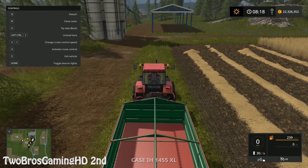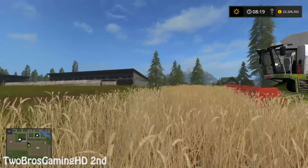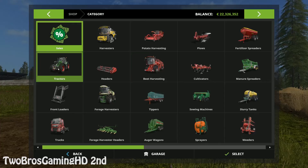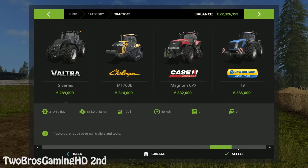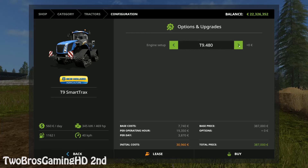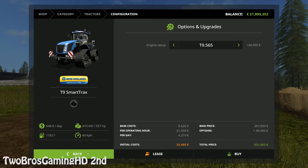You can see over here we got the CAT selection. I thought that we might go ahead and buy some big machines to drive with. So we're going to go in the store, go into tractors. This is the T9 I'm talking about, with the big tracks on it — 557 horsepower. So we're going to buy that. It's bought.